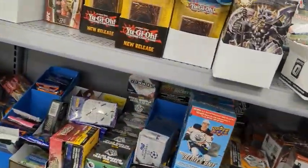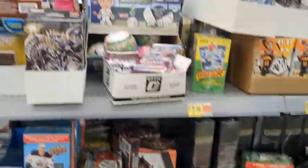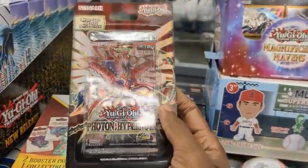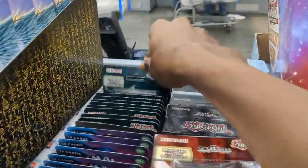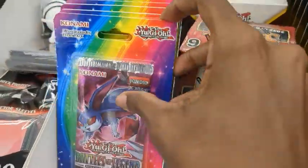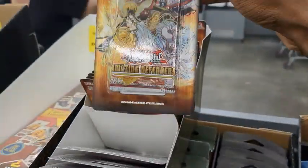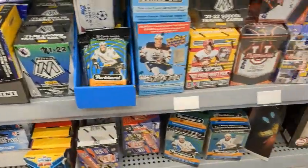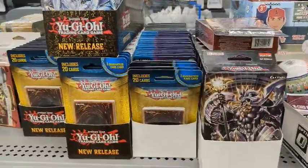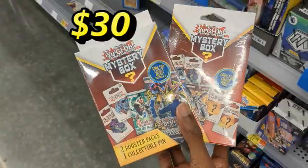All right, let's see what they got here. You guys know usually they either have everything or they have nothing. Looks like nothing. We got one Photon Hypernova blister, okay. Mavens, Darkwing Blast, okay we might be doing that. Battle of Legends — can find this somewhere a little cheaper. Amazing Defenders. Okay, not the best Walmart, but this is what we're gonna do: two Maven sets, one random Photon Hypernova blister, seven Darkwing Blast blisters, and two of these mystery boxes.